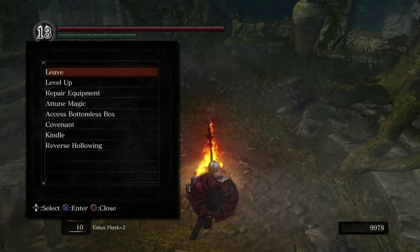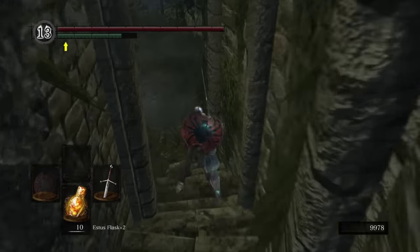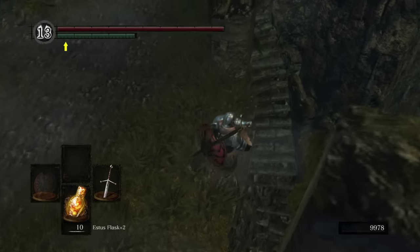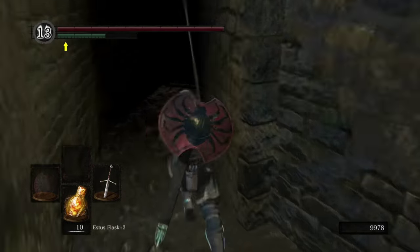What is happening, guys? Cowboy here, and we are ready to continue and head back into Blighttown. I just remembered that I completely forgot to direct you guys to the Eagle Shield as we were going through Blighttown. I'm going to make an effort to run back on over and show you the location of that this episode.